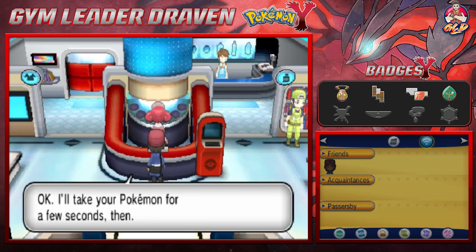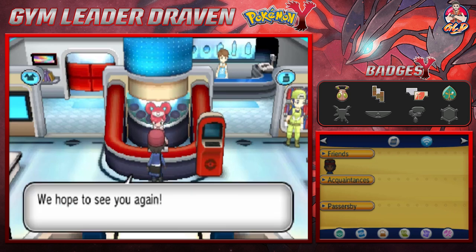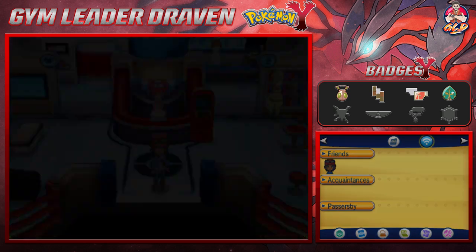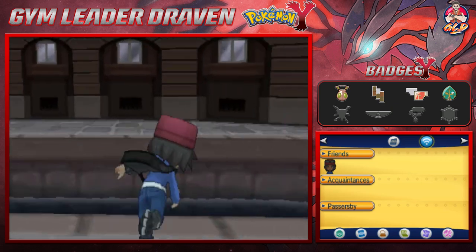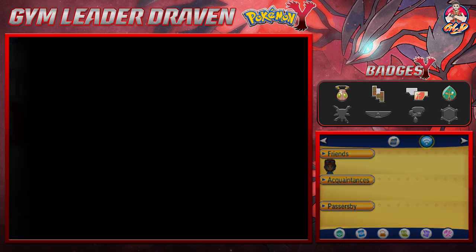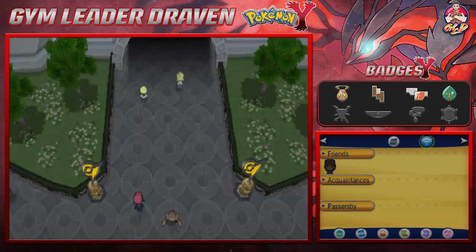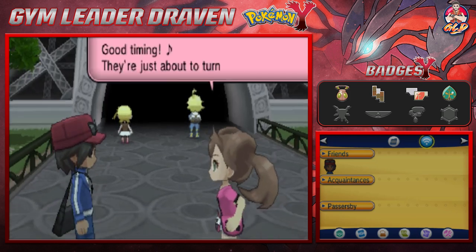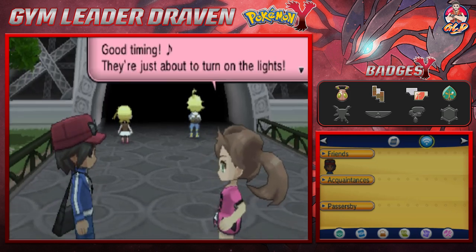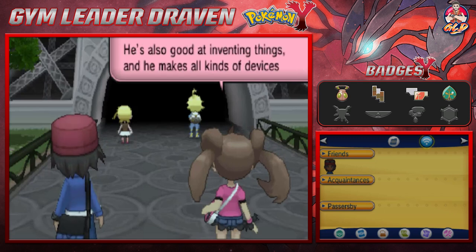We've got a lot to do. I know what you guys are thinking — oh god, Draven's gonna go through every single building — but no, we're gonna go straight for a Pokémon gym battle, because who doesn't love a gym battle? As you can see, something is happening. Good timing — they're just about to turn on the lights. Look, it's Clemont, Lumiose City's gym leader, who's also great at inventing things.